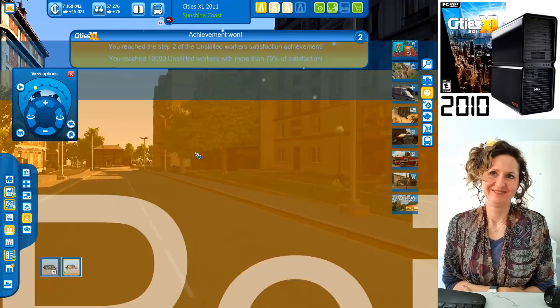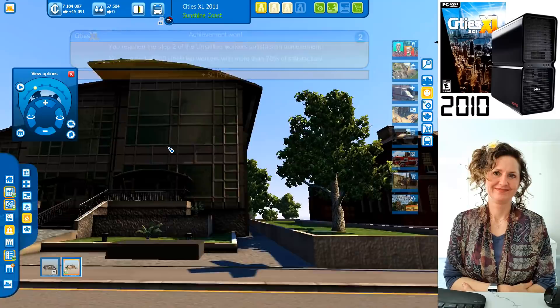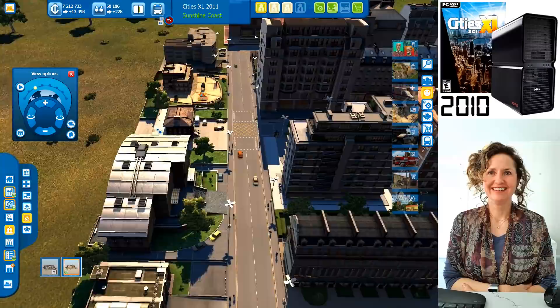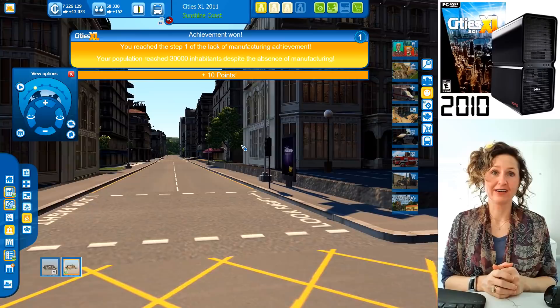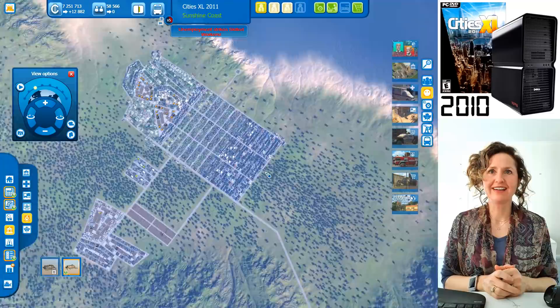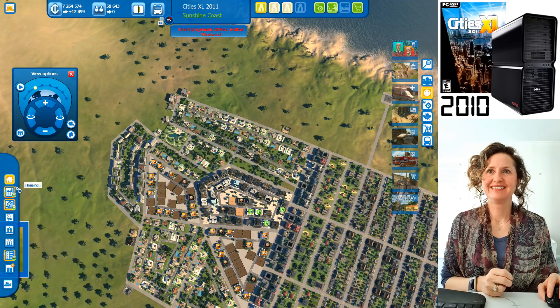Down here you can see the police station and a primary school. Look at that graffiti on the lower-quality buildings! The richer ones wouldn't have that. I want to build the really rich ones now — but you need 100,000 people for the elite. You're at 58,000. Let's just build a ton of houses to get there.